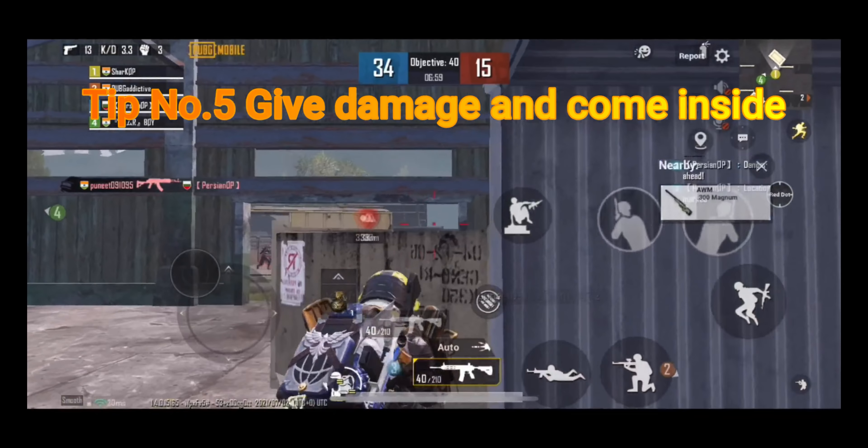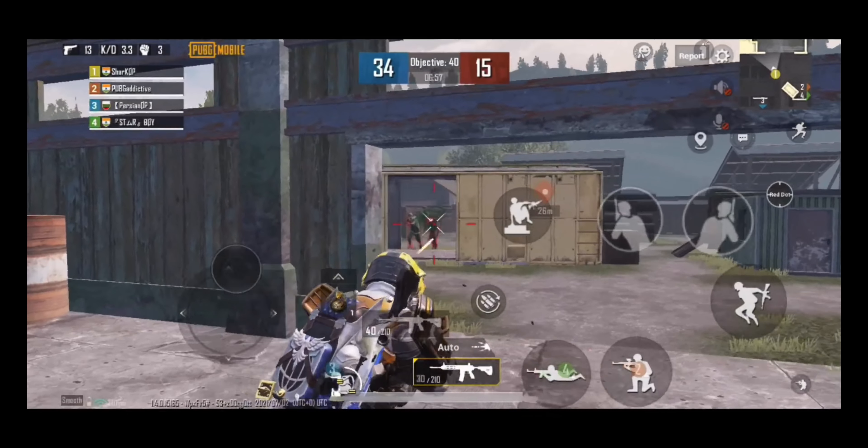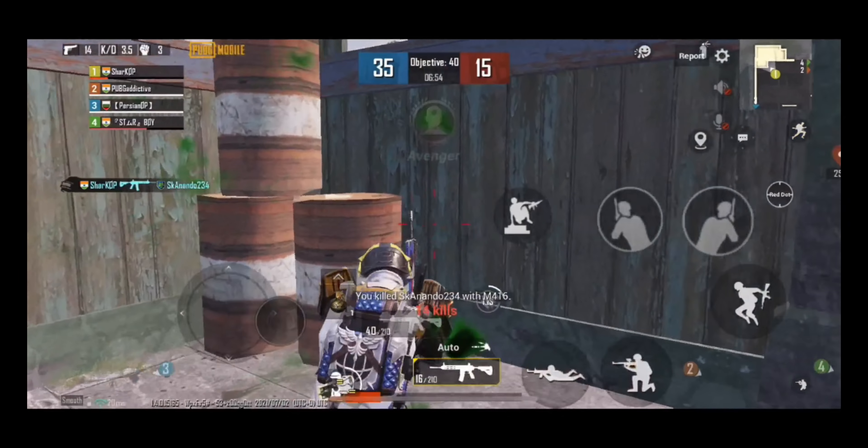Tip number five: give damage and then come inside cover. Always take cover and fire rather than standing in the open.